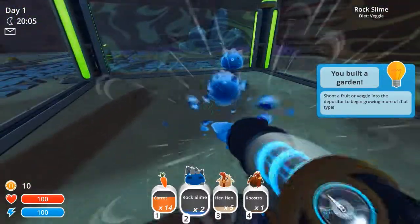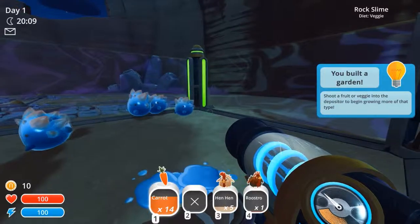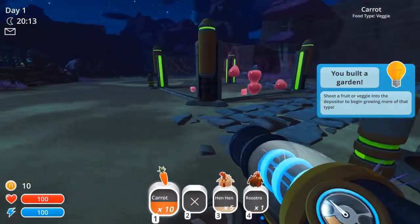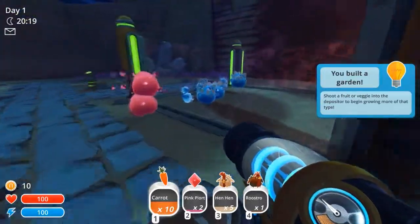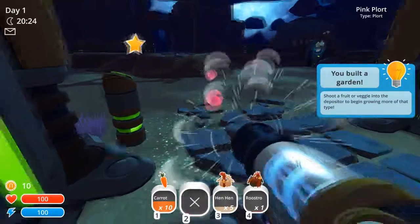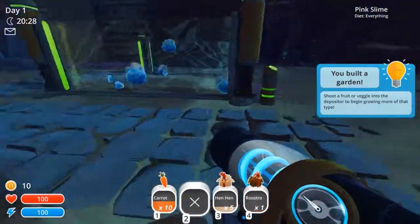We're gonna put you guys out here. And you eat veggie. So I'm gonna put one, two, three, four of you in. Nice. Take the floor. So I guess you just want to kind of do something.